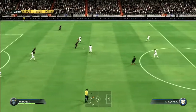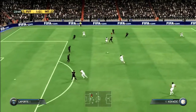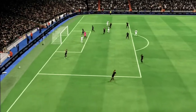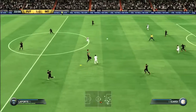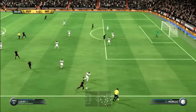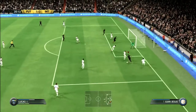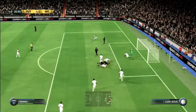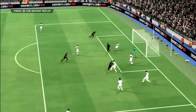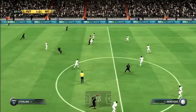Inter are on the attack but Laporte gets an interception. He tries to play through Varane but it's intercepted by Kondogbia, who dribbles and gives to Kovacic. Kovacic plays the through ball to Kondogbia whose shot just goes wide at the post. We then get a good move with Lucas doing a heel-to-heel flick, cutting inside and shooting, but the ball falls to Firmino whose shot also goes wide.